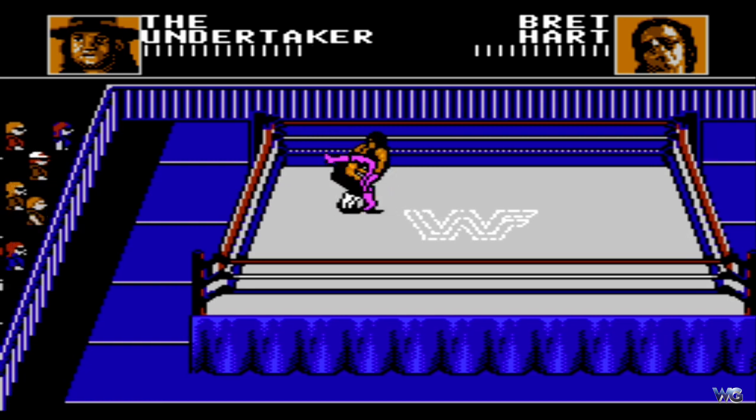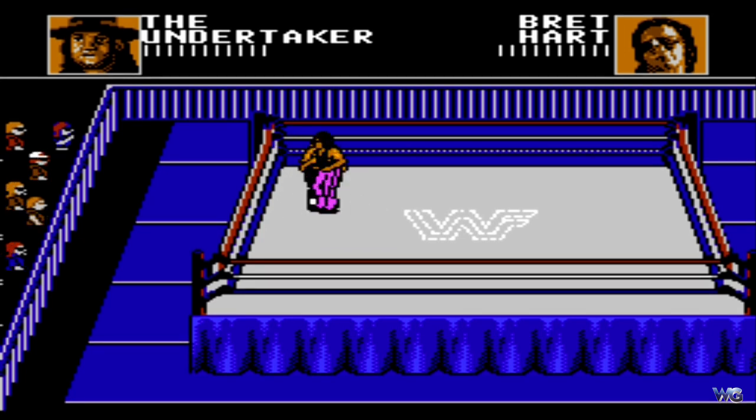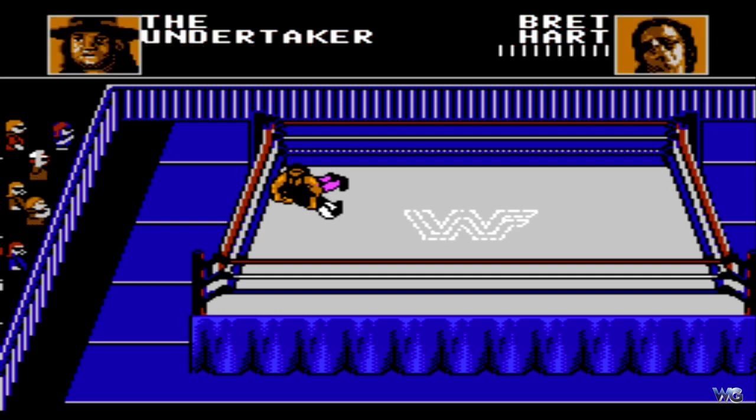Man konnte jetzt den Gegner in einen Grapple nehmen und dann versuchen, ihn mit einem Slam oder einem Suplex auf die Matte zu werfen. Oben hatte man entsprechend die Energieleisten, die man auch während des Matches mit der Select-Taste einmal wieder aufladen konnte. Ich versuche hier mit dem Undertaker den Pin – aber ich sehe gerade, ich habe das Match schon verloren. Da hatte mich der Hitman schon gepinnt, ich war gerade ein bisschen abgelenkt.